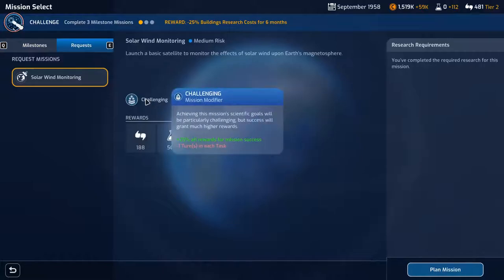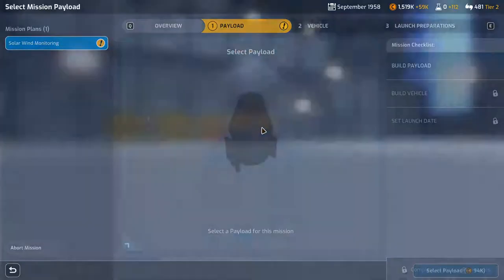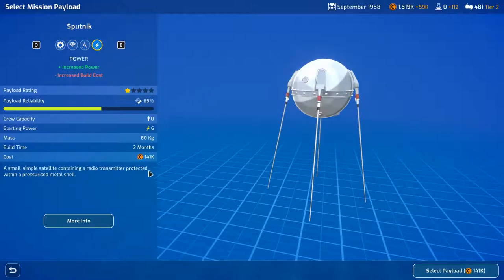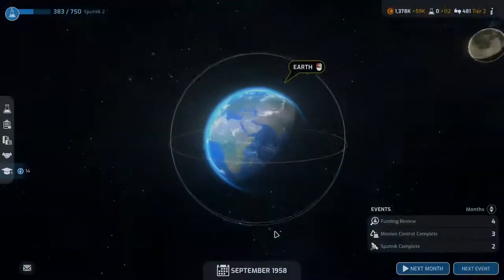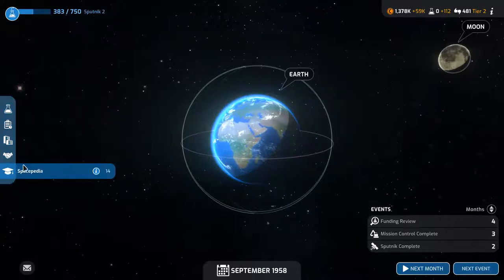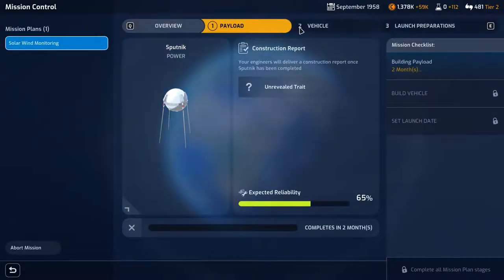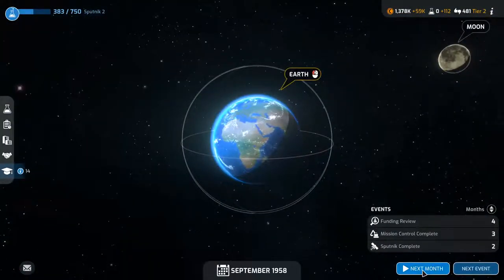Requests: solar wind monitoring is challenging. We can do two missions at the same time, so let's plan that. We want Sputnik — improve communications modules. I'll give this one more power because it's going to be slightly more difficult. 141k. Going to solar system. You have to build the payload first and then the vehicle — let's head to next month.